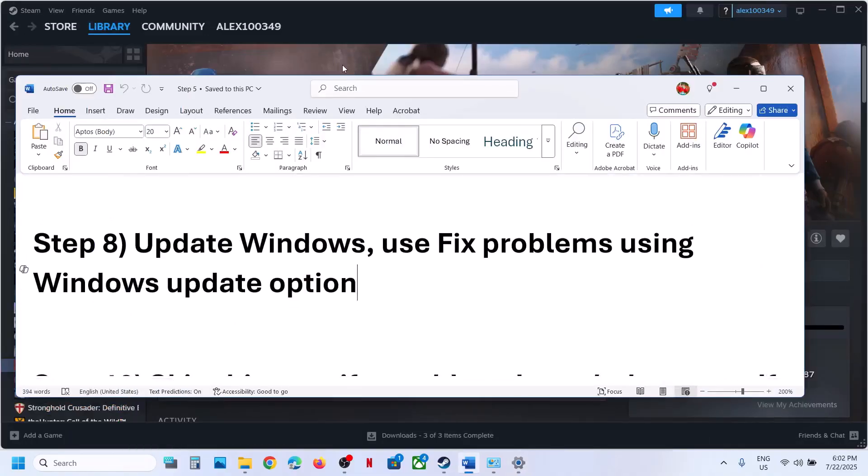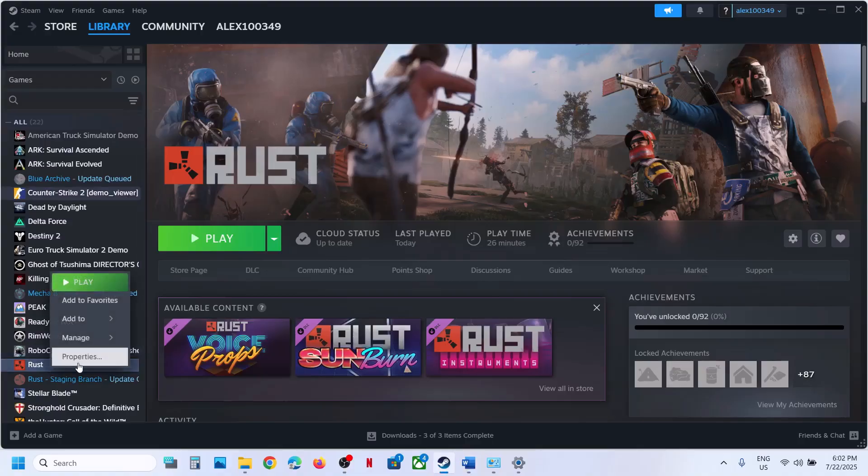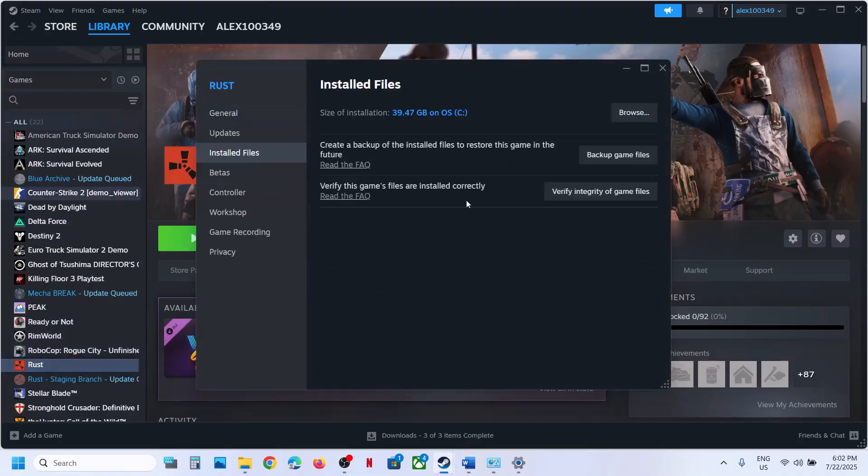If still not working, verify the game files once again: right-click, go to Properties, go to the Installed Files tab, click on Verify Integrity of Game Files. Once done, launch the game and check.